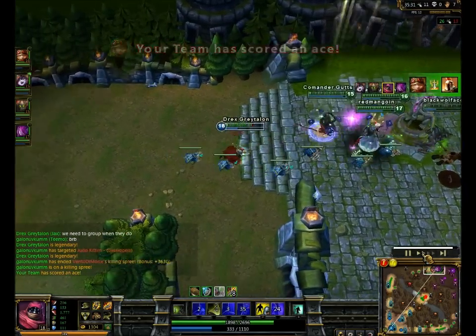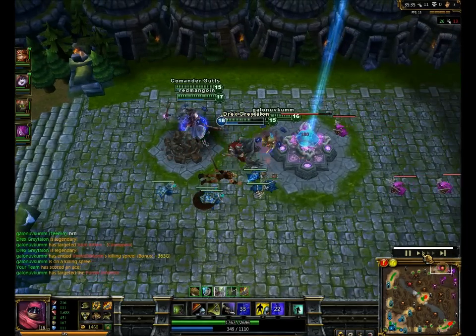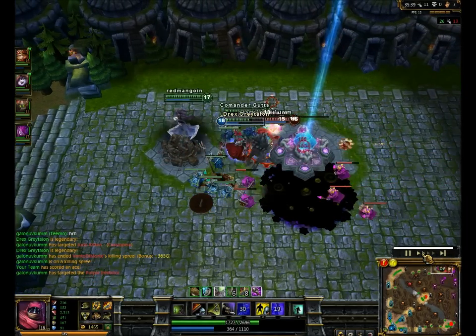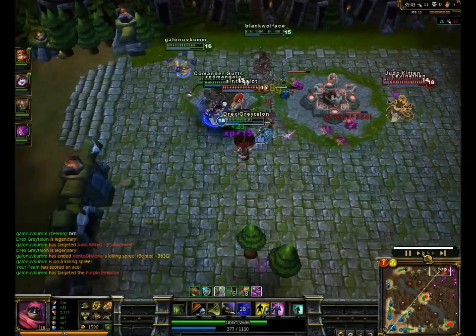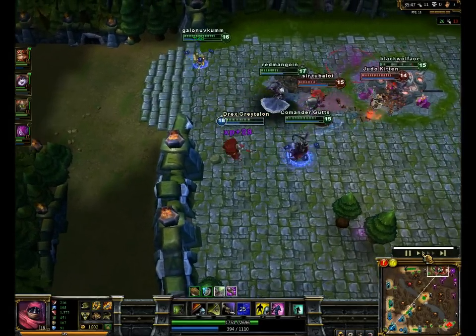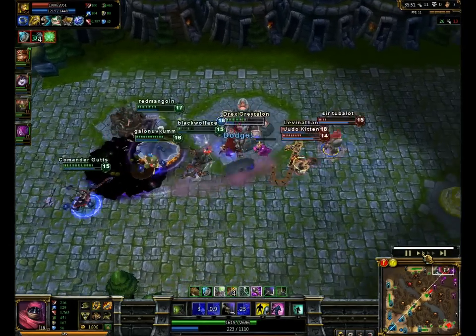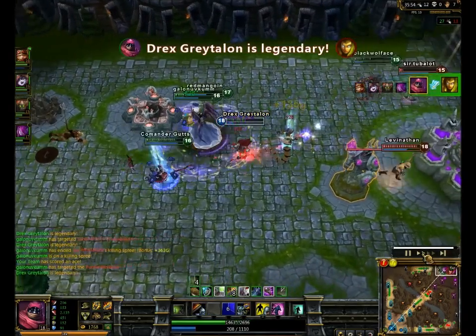He can kill Teemo, Lulu, and Morgana and stuff, but he can't kill Malphite and me because there's just nothing they can do against us. They get heal baited again — I don't know why they did it twice in a row, that was weird. I jump right into the fight again because I'm not really that worried, I go ahead and rock their face and kill Cassiopeia yet again because Cassiopeia likes to die in this game.